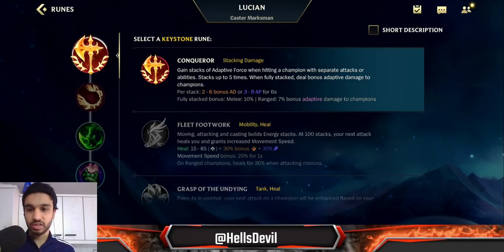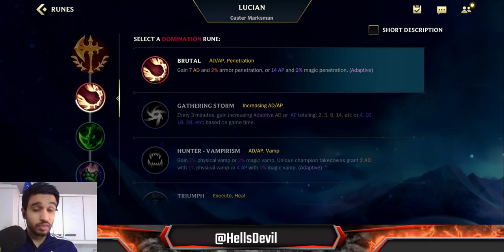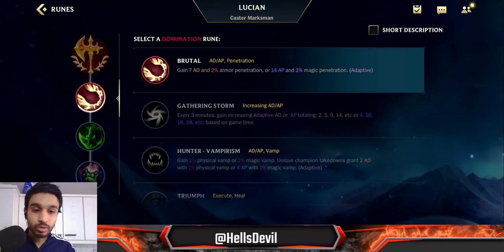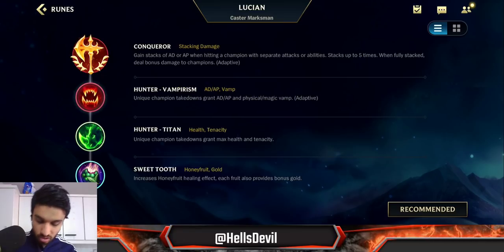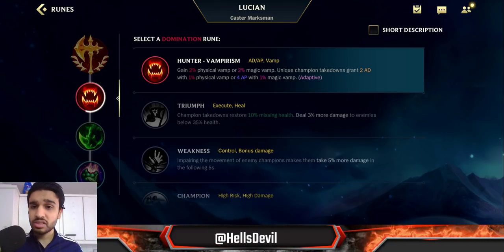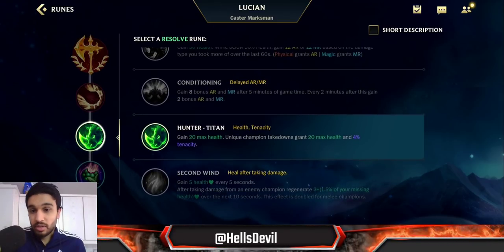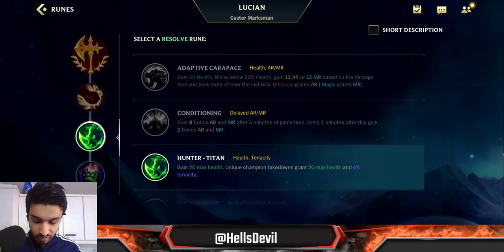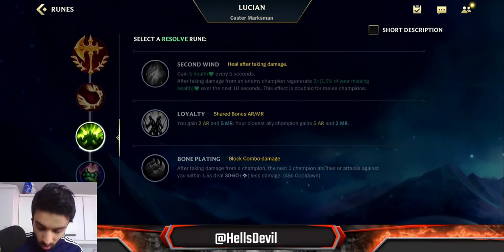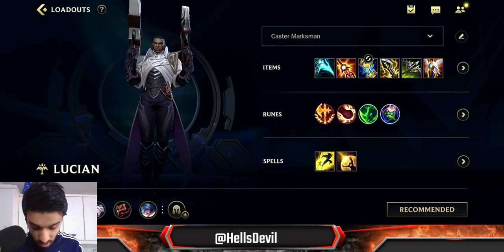For runes, go Conqueror — it's very easy to stack on Lucian. Second rune: Brutal if you want to maximize early burst damage and push waves fast, especially with the laser. You can also go Hunter Vampirism, which is more mid-to-late game focused and gives life steal. The other runes are situational: Hunter Titan if they have stuns, Adaptive Carapace if you want to scale, Conditioning for late game. Fourth rune: Sweet Tooth — it's broken.